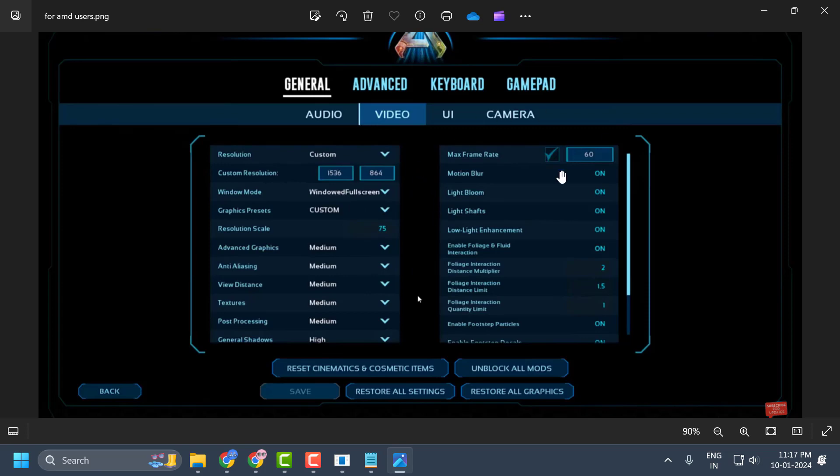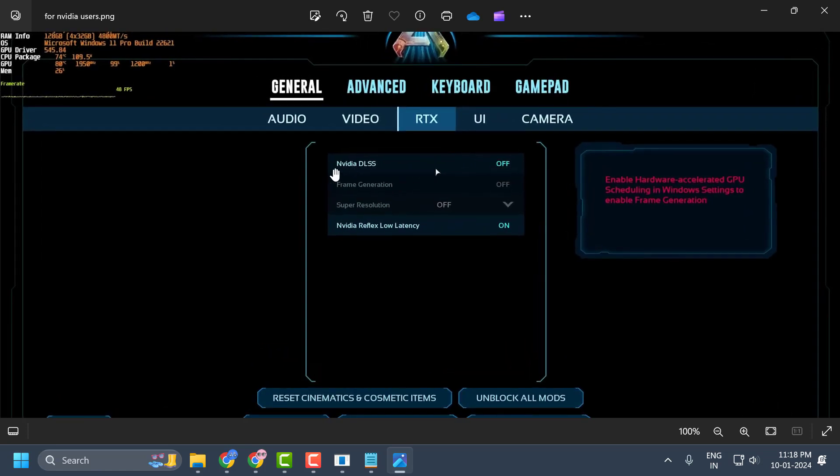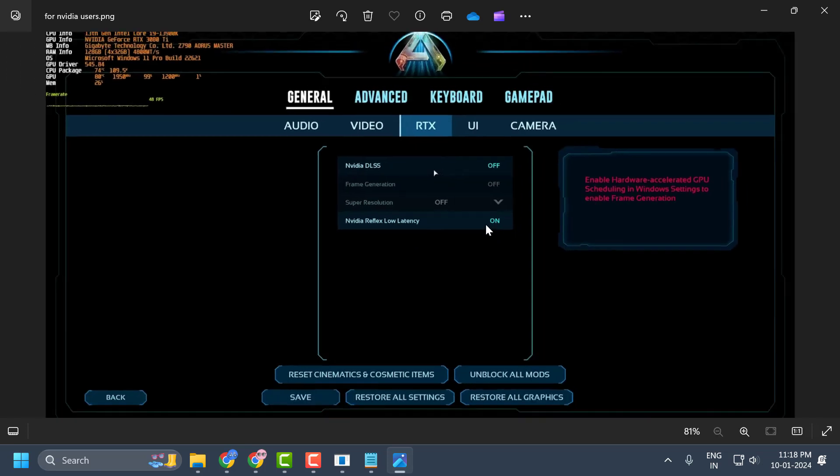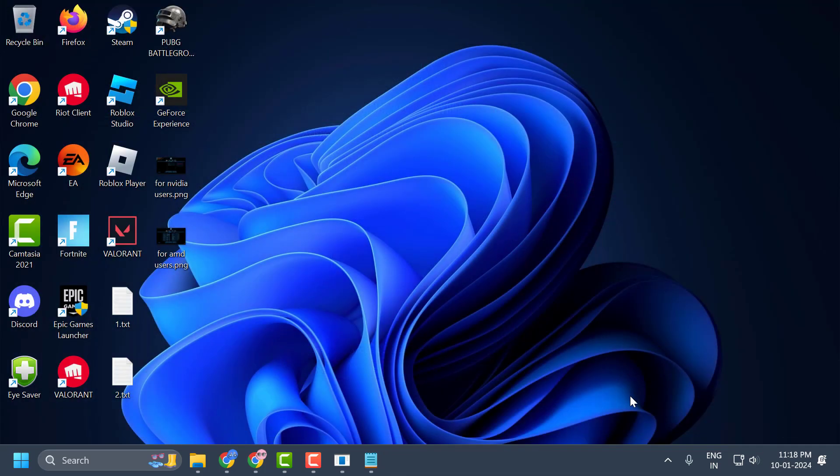For NVIDIA users, go to the General section, then select RTX. In here you need to turn off NVIDIA DLSS, turn off Frame Generation, and turn off NVIDIA Reflex Low Latency. Once you turn off these three settings, select the Save option and save.